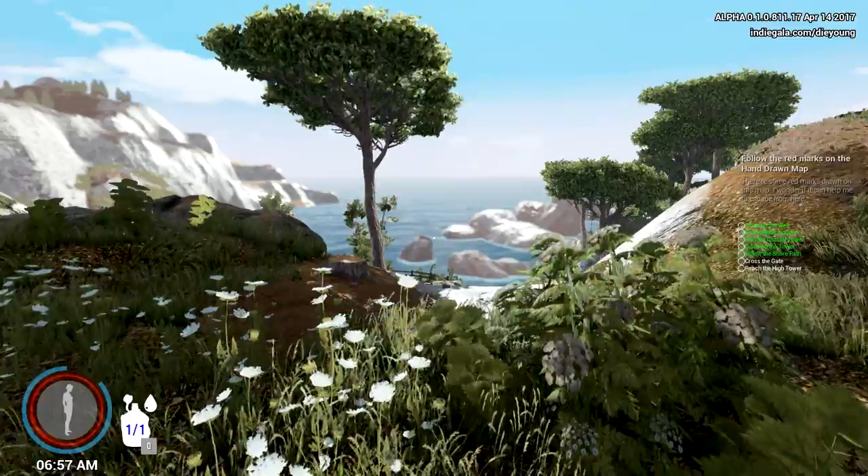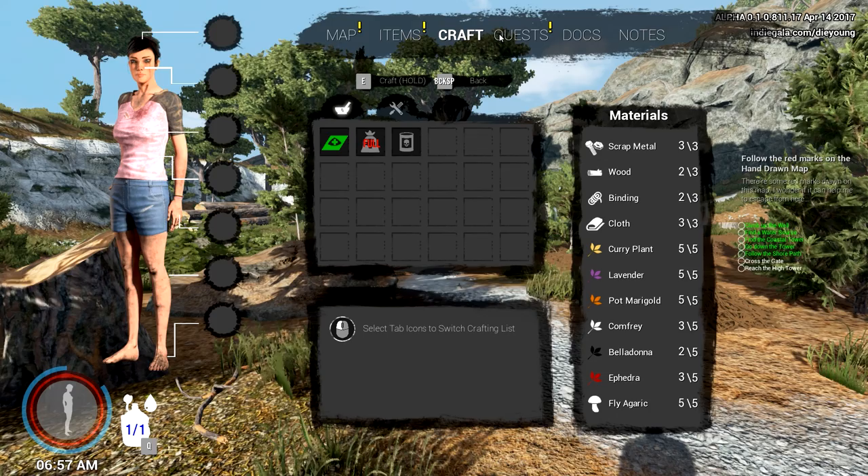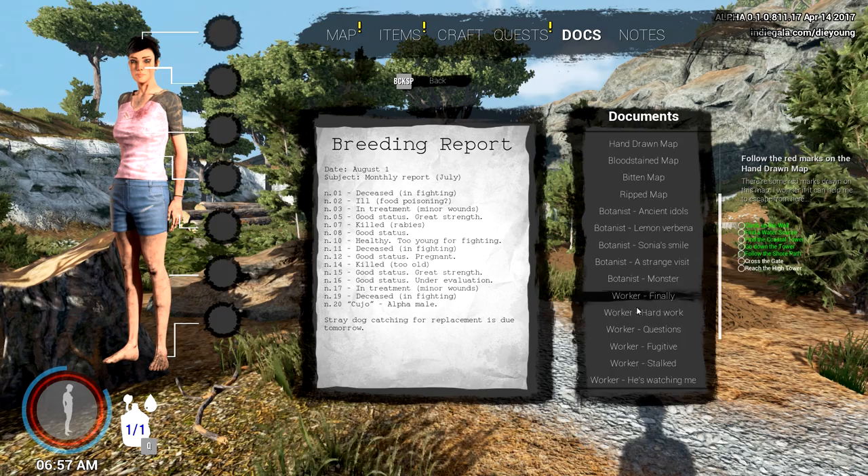Thank you so much for joining me, this is Game Edge and we're back in Die Young. We just found ourselves in that shed - we picked up what we needed recipe-wise, got all our items. We also found a backpack, which if you missed that you should go check it out. We got all prepped up, found the documents including the dog breeding report, and also found the actual recipe to kill the doggies, which is unfortunately needed but it's all good.